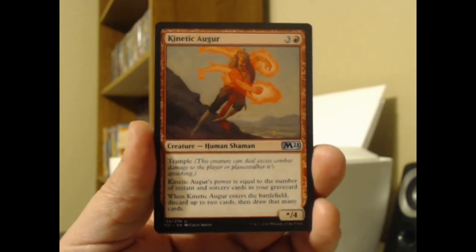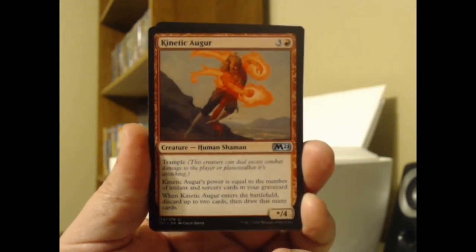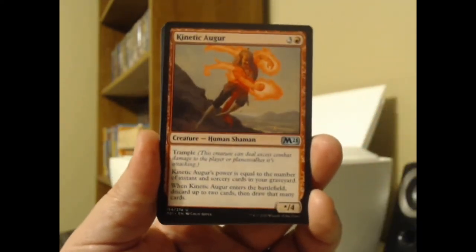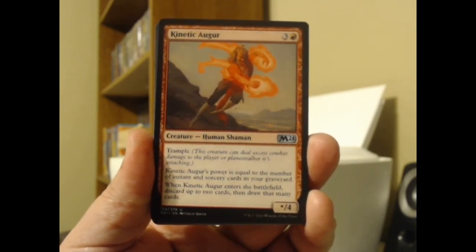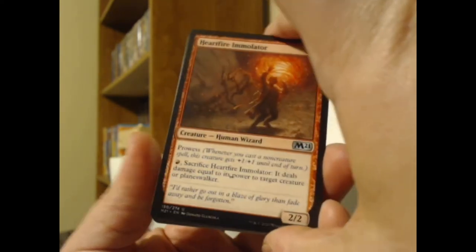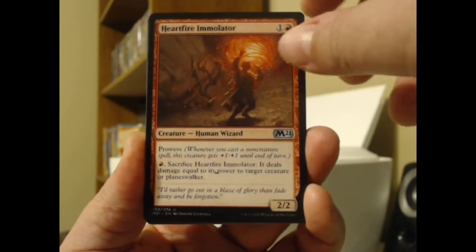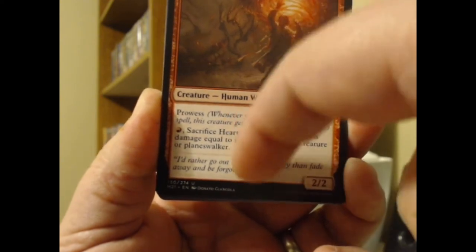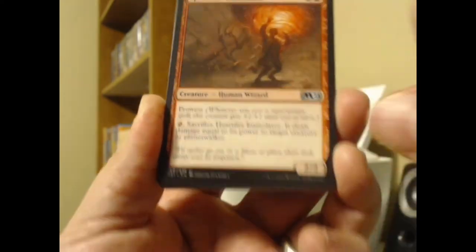There's Kinetic Augur — an uncommon from Core 21, which is also the card they put on the front for the theme. Kinetic Augur's power equals the number of instant and sorcery cards in your graveyard. When it enters the battlefield, discard up to two cards then draw that many. Not terribly exciting. The creatures have some utility but seem to be getting a little more useless the farther back in the pack we get. There's something on this card — looks like maybe a printing error right there, between 'its' and 'power.' Actually, it came off with my finger — just a little bit of schmutz on there.